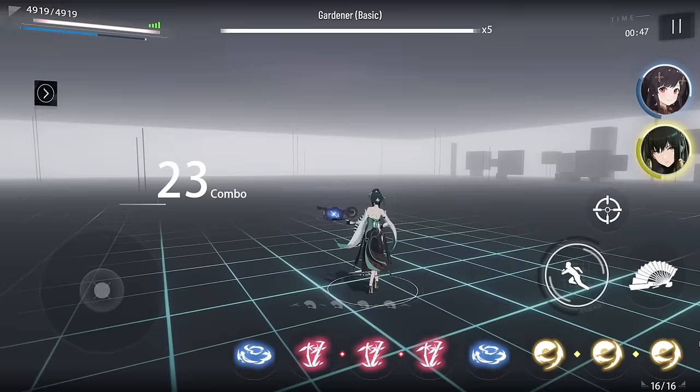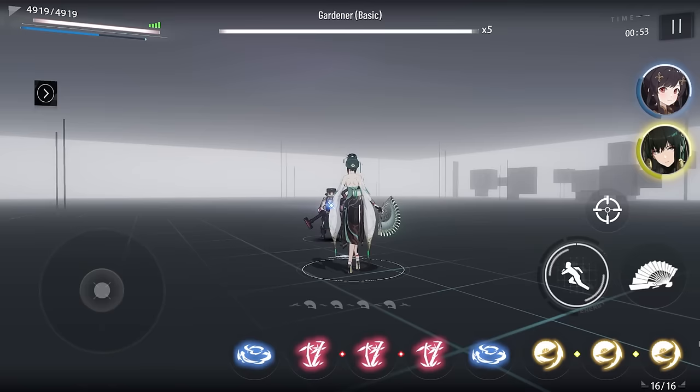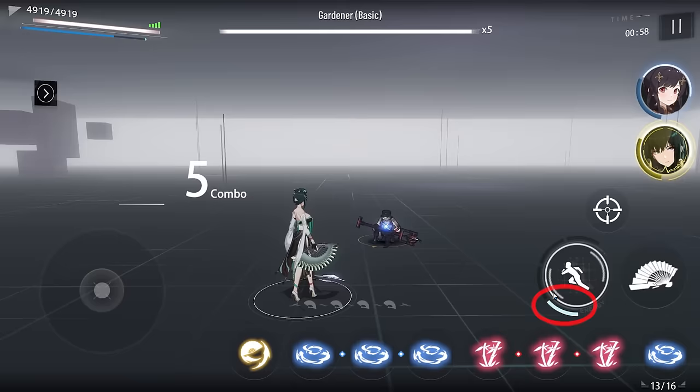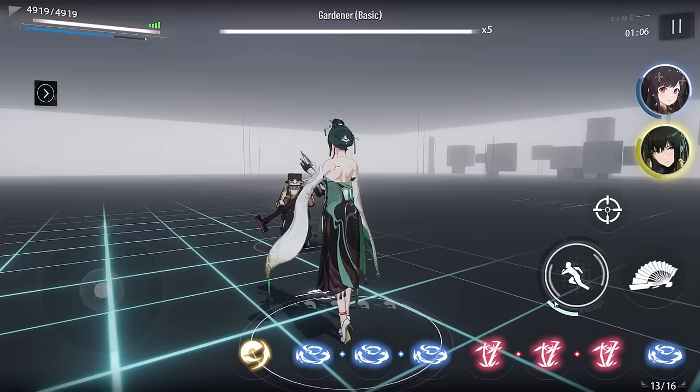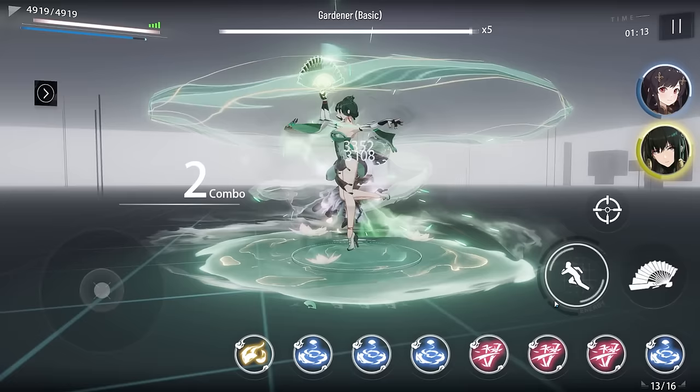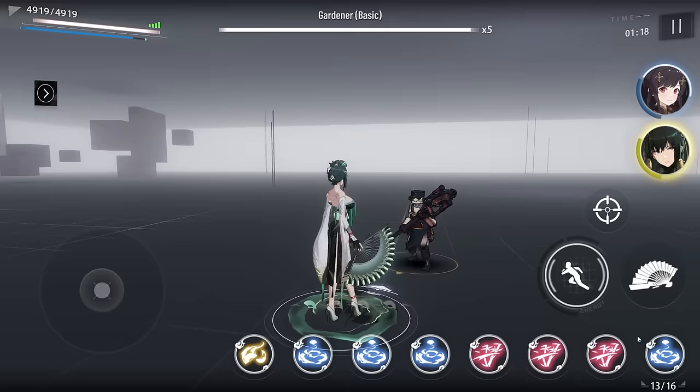Now we'll talk about her core passive straight away. First, you gotta do a 3-ping. And now you can see there is one point next to her dodge meter — this is called the dancing point. To spend this dancing point, you simply press dodge. She will do a dodge that doesn't consume her own dodge gauge, and also deals some damage. Now all her orbs are enhanced, so you only do one ping — only one ping will be enhanced.